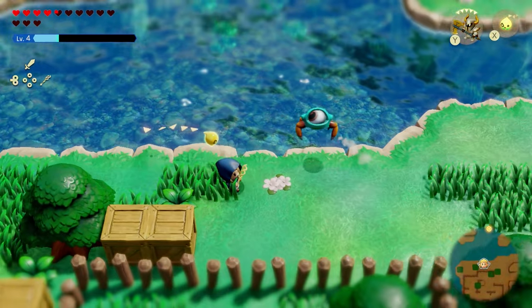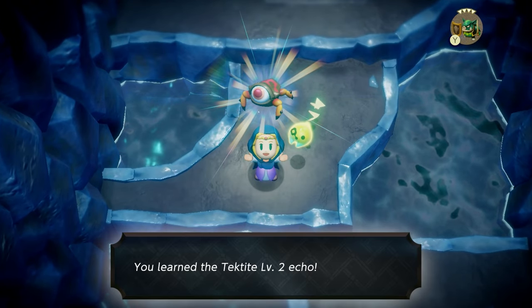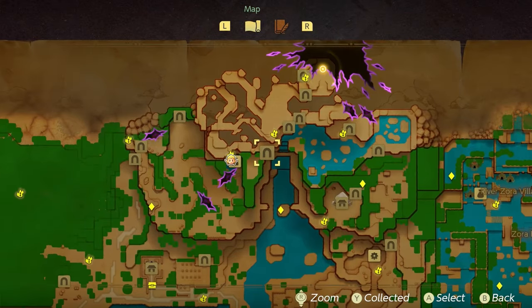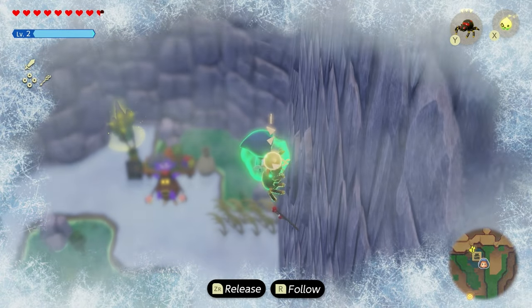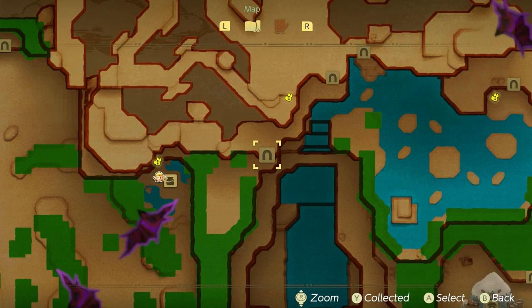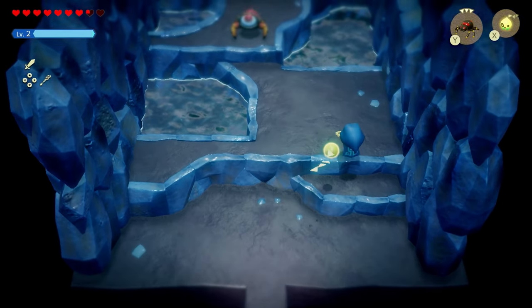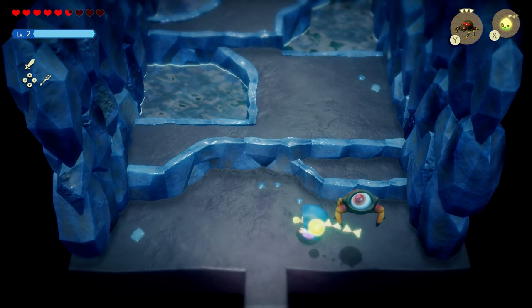The next location is to get Tektite level 2, which can be found all the way up in the Hebra Mountain area. This is the exact waypoint to get there. From that point, I used my Kralchila to climb up the wall and made my way into a cave on the map. As soon as you walk inside, you'll be greeted by the Tektite level 2 that you can take down and add to your collection.